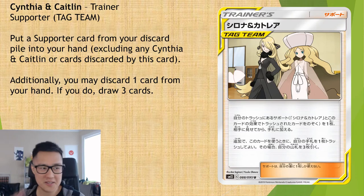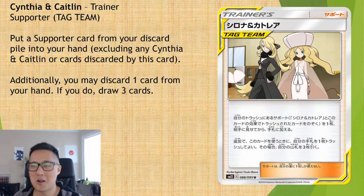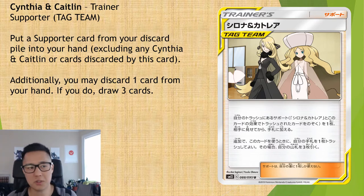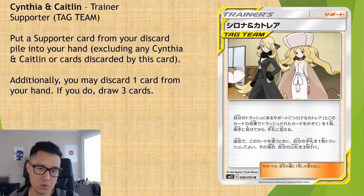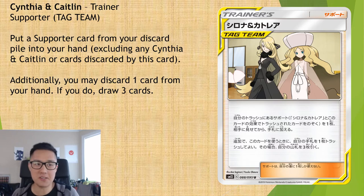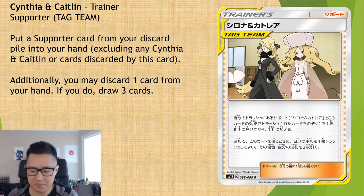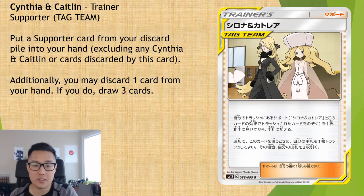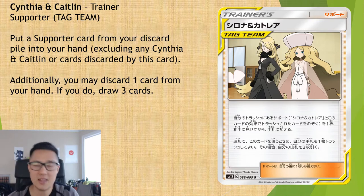Next one: Cynthia & Caitlin — and the art looks familiar again. The effect: put a supporter card from your discard pile into your hand, excluding this one or anything you discard while playing it. Additionally, you may discard one card from your hand; if you do, draw three cards. The first part reminds me of Mind Report Mewtwo — kind of like a Lele but only from your discard pile. The big problem is that Mewtwo doesn't count as your supporter for the turn, but this does. So if you want your Cynthia back, you still can't use it this turn.